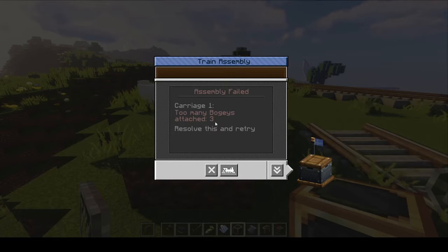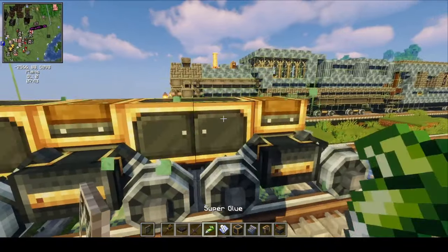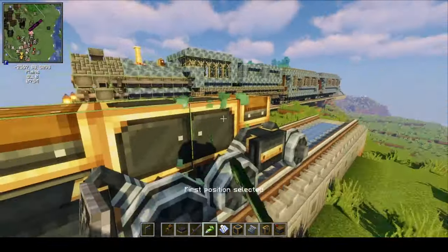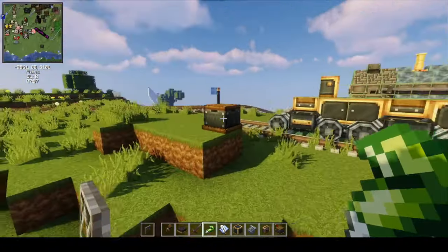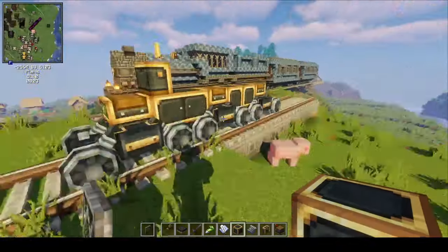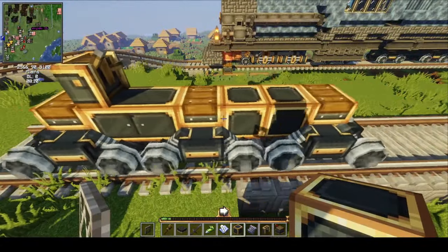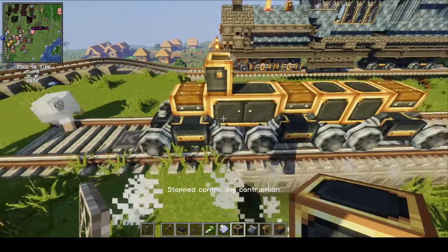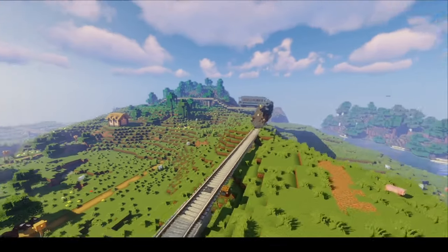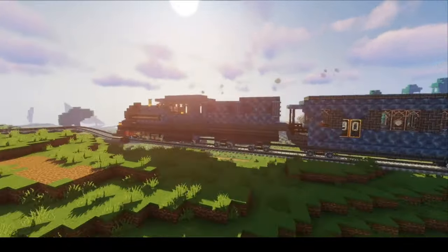Finally, the bogey trick. The mod currently limits you to only having two bogeys per train carriage, which is unfortunate because locomotives can have many more wheels than what two bogeys can provide. To get around this, only glue two bogeys to your carriage and have any other bogeys remain unglued to the main structure — but keep in mind that you'll need to have at least one block attached on each bogey. When you assemble the train, it'll look like they're all part of the same carriage. I hope you found these tips useful. I'll be leaving a schematic of my train in the description so you can have a look at it in your own world. Thank you for watching.